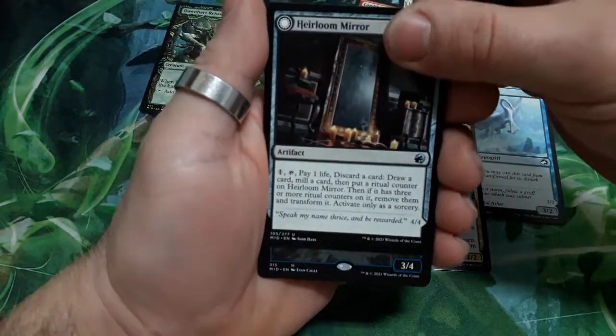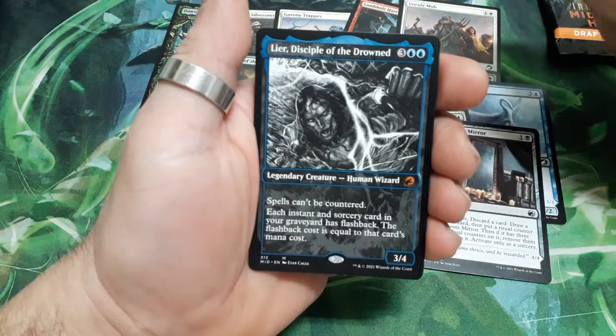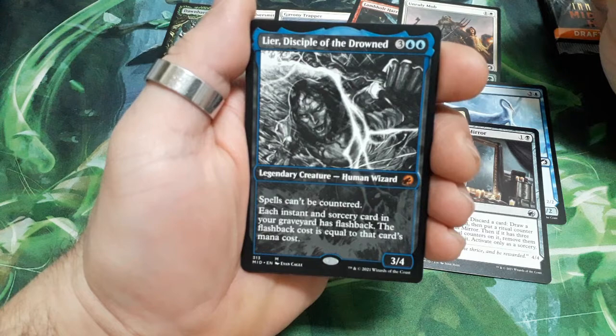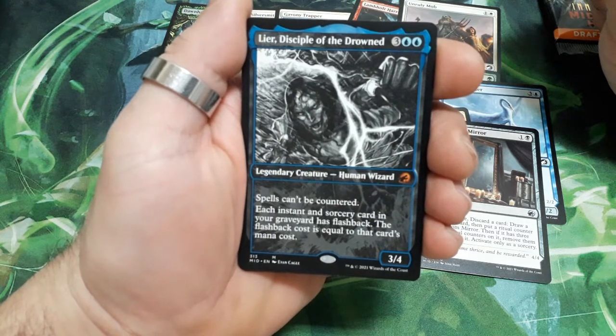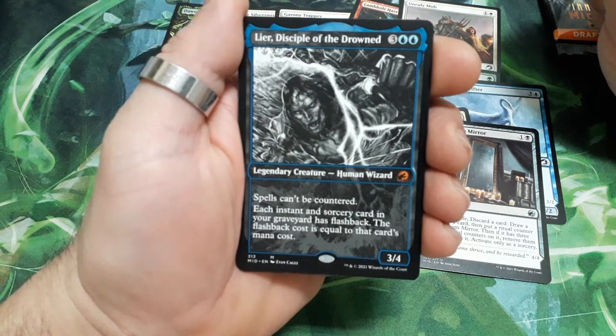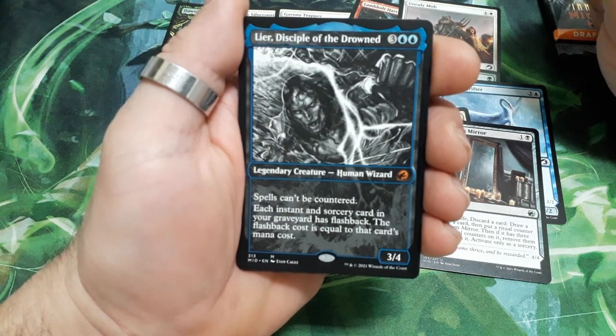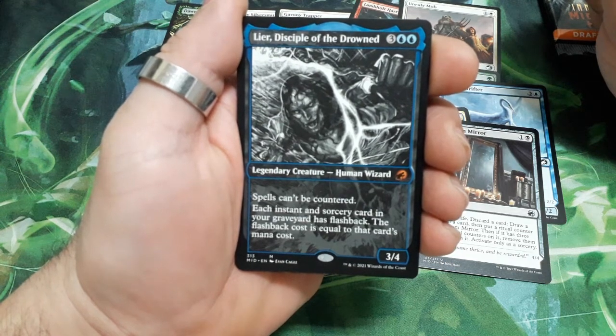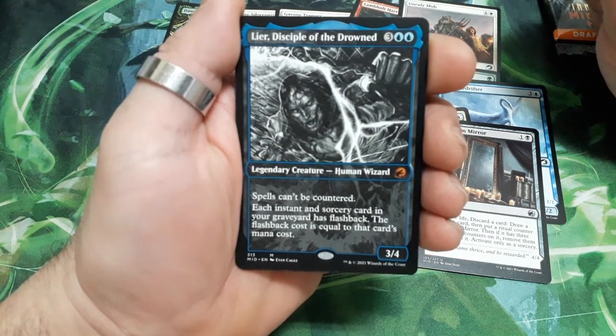Continuing with our rare — actually it's a mythic with an alternative art. Nice! Disciple of the Drowned, five drops. Spells can't be countered. Each instant and sorcery card in your graveyard has flashback; the flashback cost is equal to that card's mana cost. It is a 3/4. Great pull!